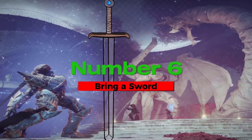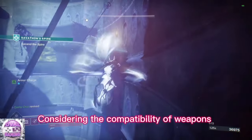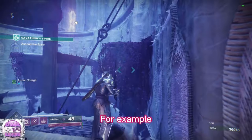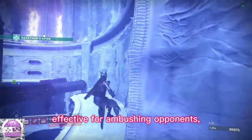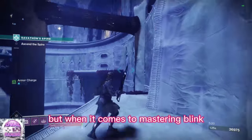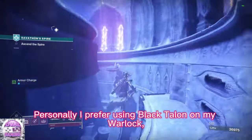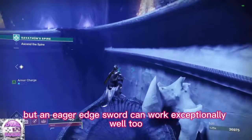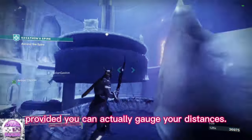Number 6: bring a sword. Considering the compatibility of weapons with blink is also a crucial factor. For example, a shotgun can be highly effective for ambushing opponents, but when it comes to mastering blink, a sword is a better choice. Personally, I prefer using Black Talon on my warlock, but an eager-edged sword can work exceptionally well too, provided you can accurately gauge your distances.